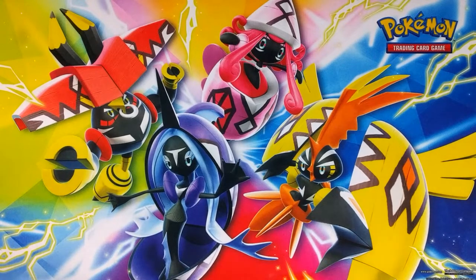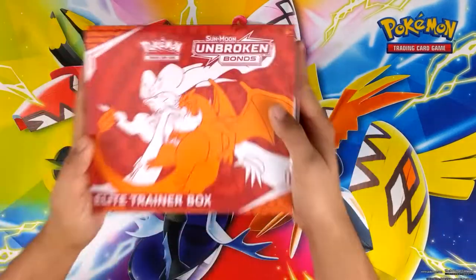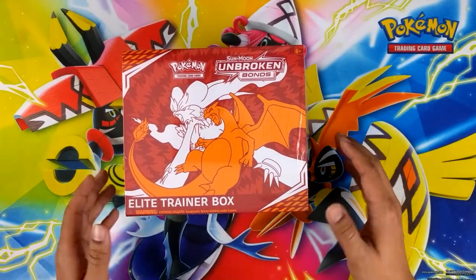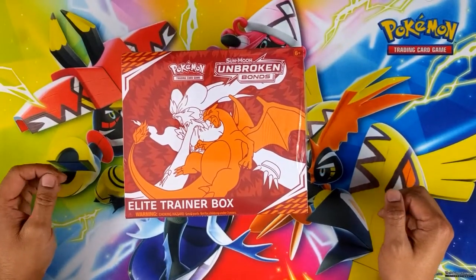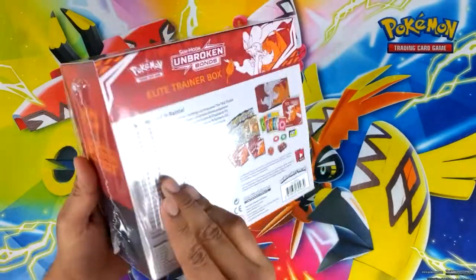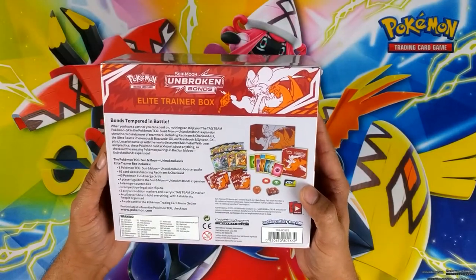What's going on guys, I'm back again. Unbroken Bonds is about to release on Friday and I got my hands on the elite trainer box early. This set is looking amazing, so many good cards coming out of it, especially the Reshiram Charizard card — it's the new hyper rare that everyone's going for. Look at the design of this elite trainer box, it looks pretty awesome. I'm loving the color scheme.